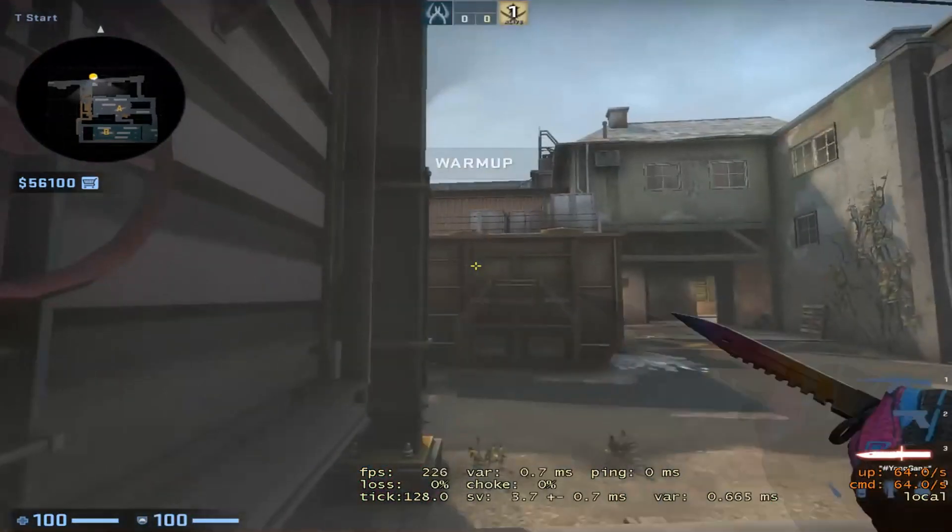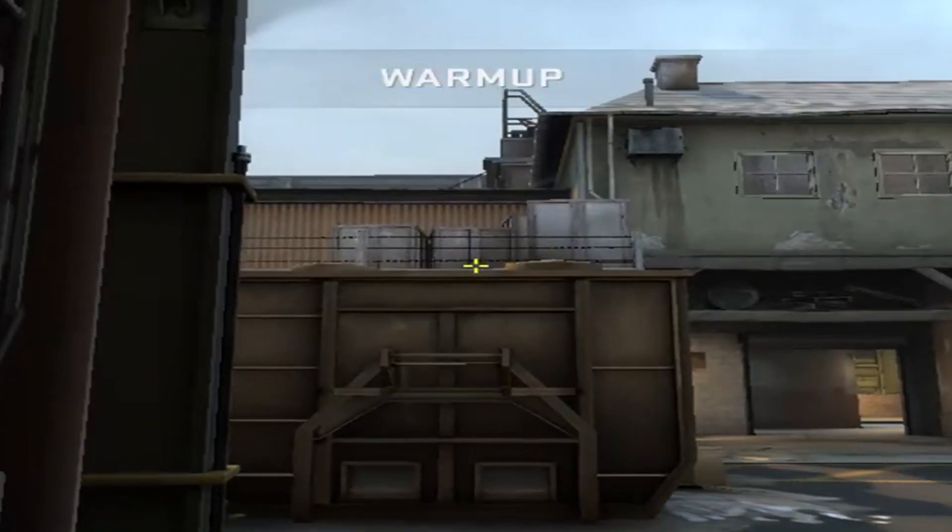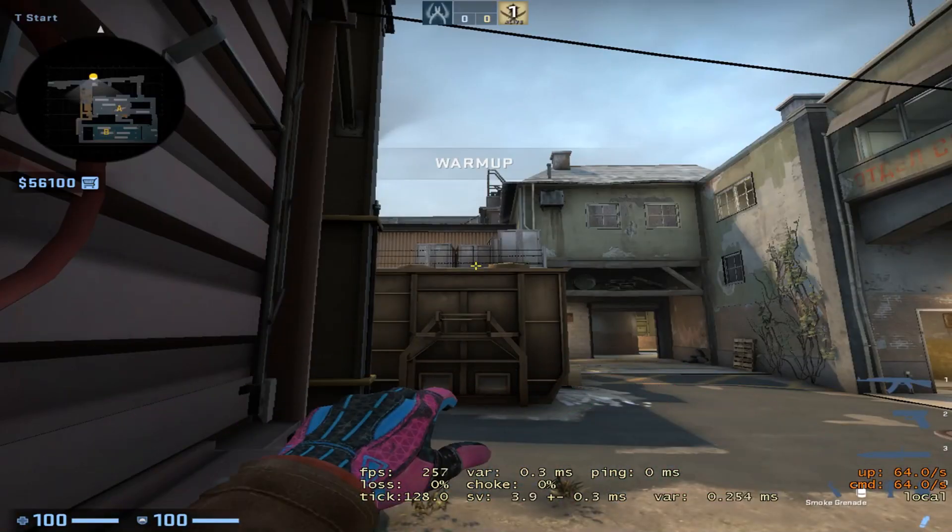Alright, so you just come over to this corner over here. See this wire here? A bit down, right? And then you press your jump key.